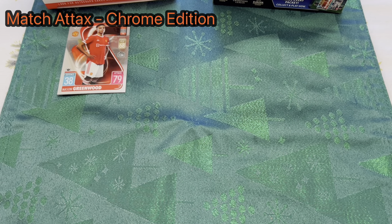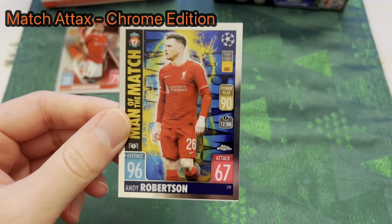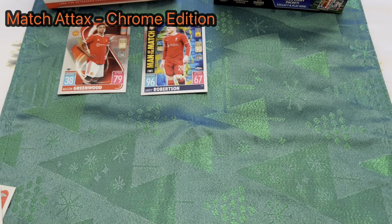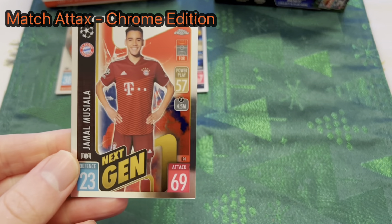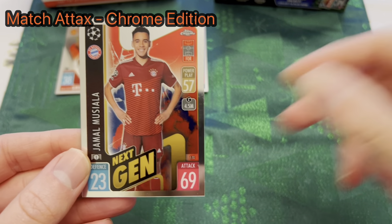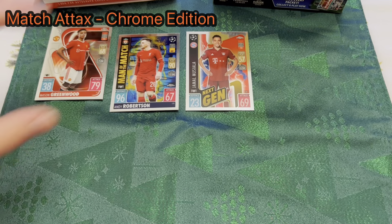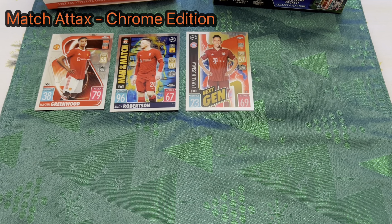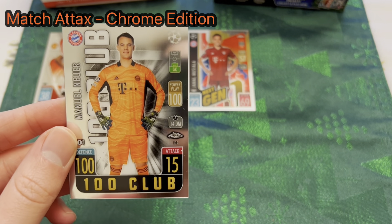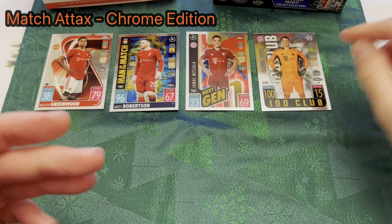Within the base set you also have Man of the Match cards, Next Gen cards reflecting future talents, and 100 Club cards — all Chrome versions of cards we saw in the standard box. So the 100 Club Neuer here, for example, is finished in Chrome rather than gold. These cards appear in both sets but the Chrome finish makes them feel distinctly more premium.